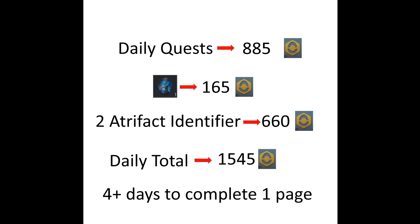So in total you get up to 1,545 points a day if you don't use any incubators that you get from the baskets. Even if you use incubators you will be able to get 300–400 points more per day, since incubators are hard to find. So you will need 4 plus days to complete one page of Spring Festival quests.